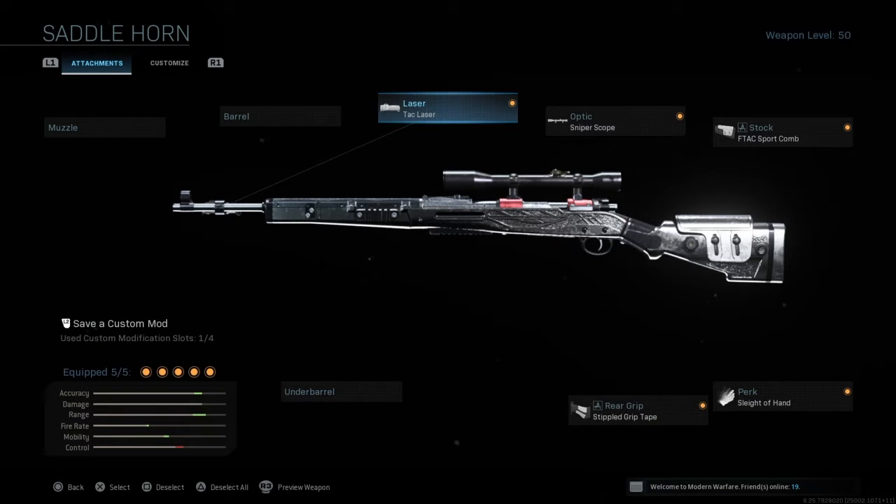So your laser needs to be the tech laser because you want to aim down sights as quick as you can. You want the sniper scope because you don't want people thinking you're some amateur who doesn't snipe — because you don't use a sniper scope and they're going to call you sissies.